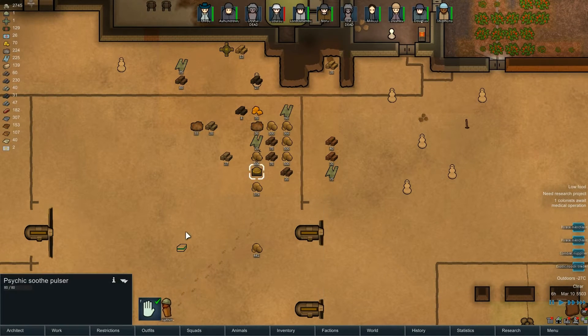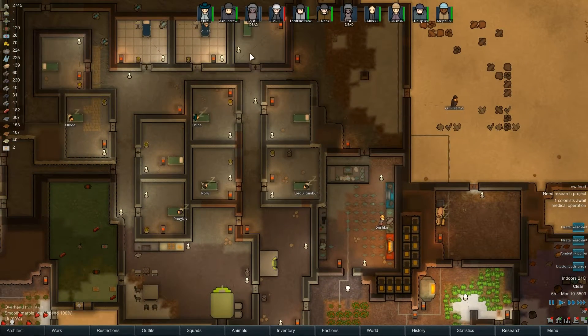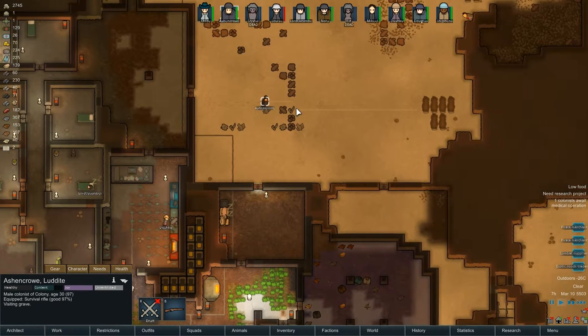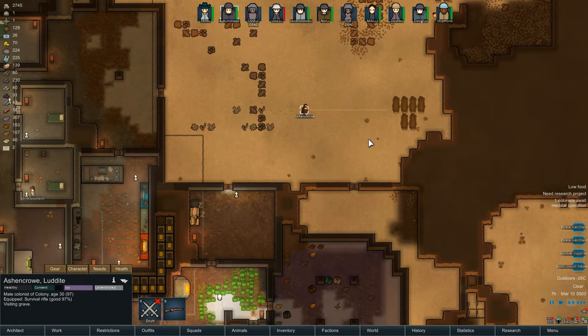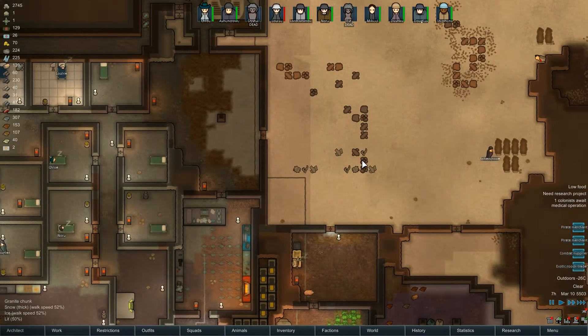I've set up the operation to install a simple prosthetic leg - it could be better, but that's all we managed to get. Hopefully when Ash and Crow is ready, he's going to do it. There he is, visiting a grave - he's doing his joy activity right now. I'm super excited. We'll have Louise back in action.